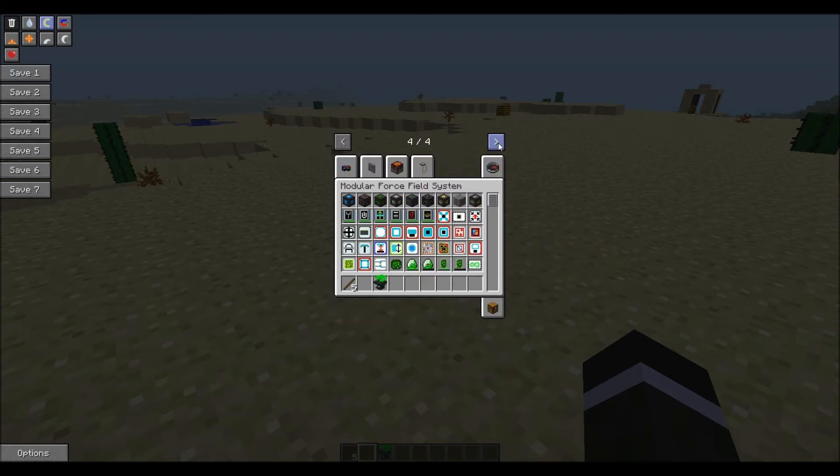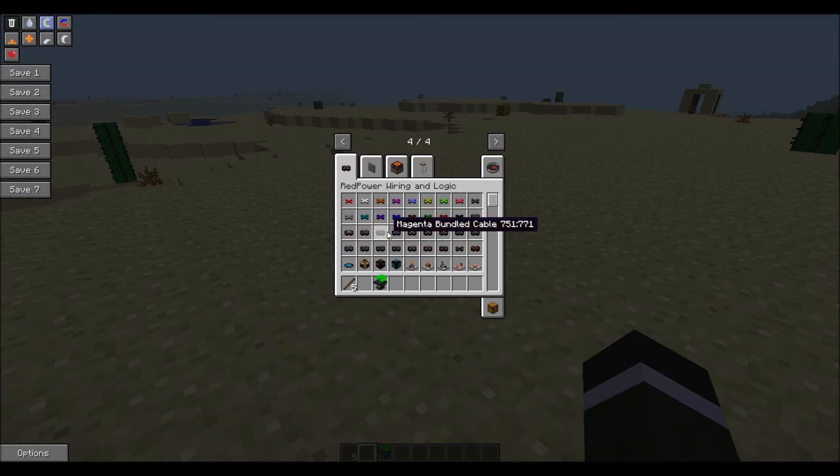So that allows you to use the power universally. Next we've got Red Power with all the wires and the logic gates, Red Power micro blocks, Red Power machinery — which I believe is new. I think it's all new except the frame motor, support frames.